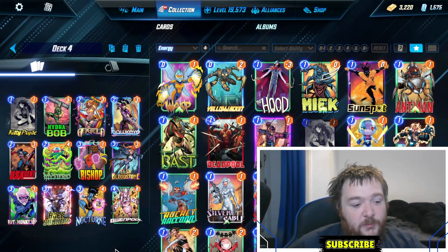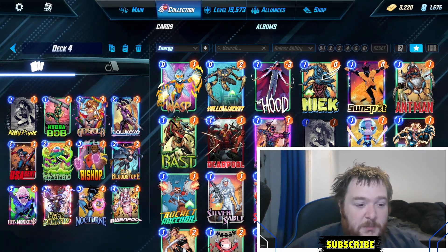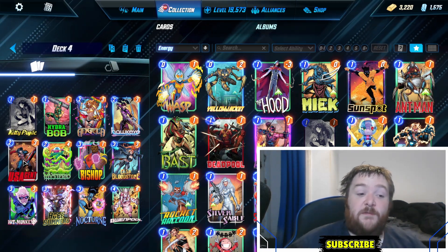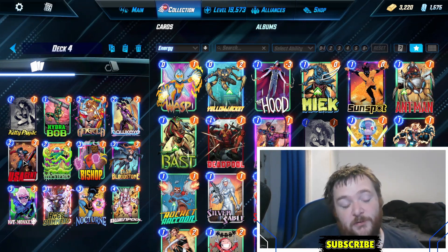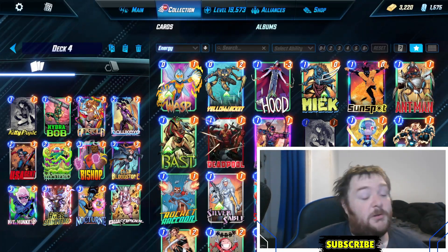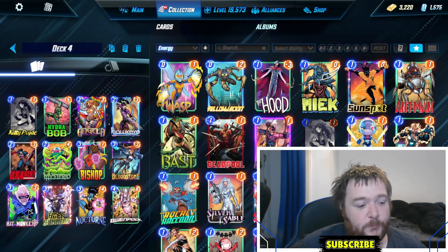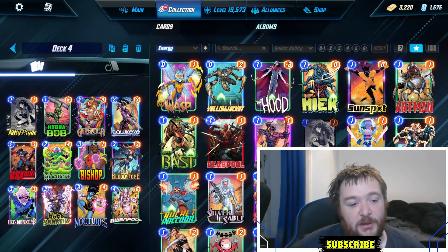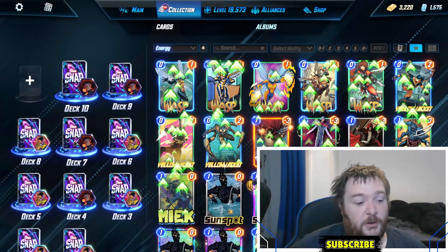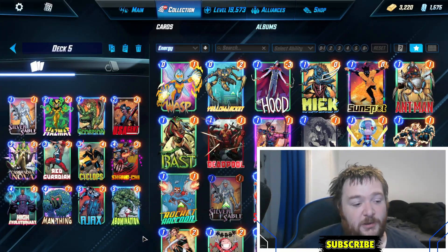Next up we have a Hit Monkey deck — kind of straightforward. You've got a lot of cheap cards, you're gonna get Bishop big, you've got Mysterio. There's US Agent for any five, six, or seven drops. The only one to worry about is your Gwenpool — don't put her in your US Agent lane. Gwenpool buffs up your Mysterio, then you hit with Hit Monkey on the last turn if you want. You've also got Hope for extra energy. Pretty straightforward — I love that type of deck.